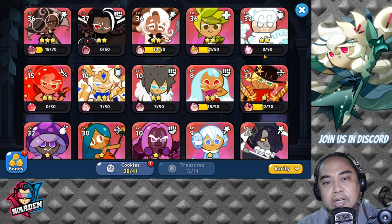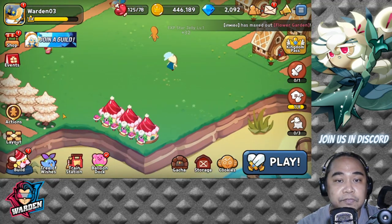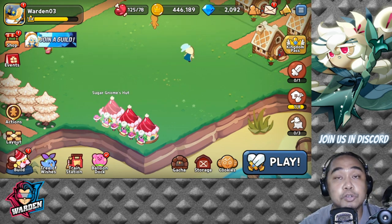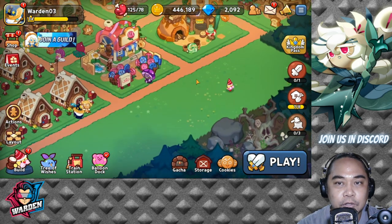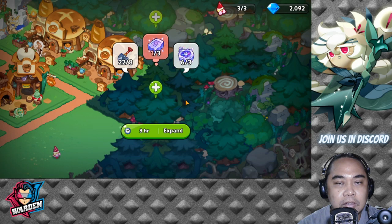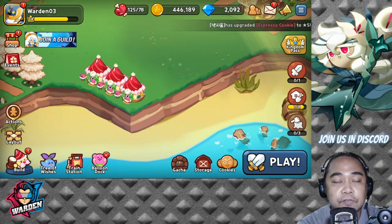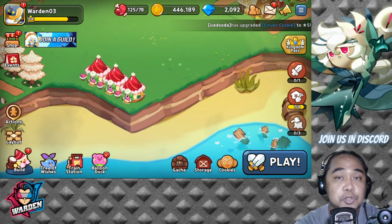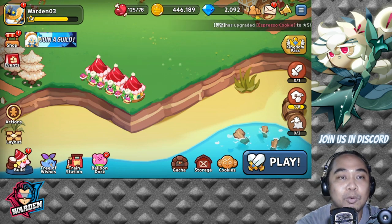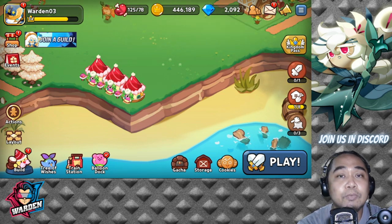Something that some players neglect: your sugar gnome huts. Sugar gnomes are responsible for upgrading your buildings and clearing out your territory. The maximum is three sugar gnome houses, and you need to spend gems to max them out. Please do max them out, because you need every gnome available to upgrade your buildings and expand your territory simultaneously.